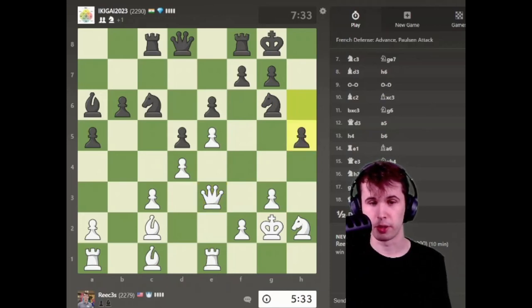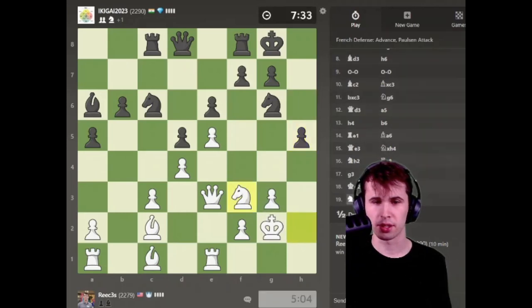I can go Rook H1 and start trying to attack. Knight F3 is another idea. I don't think it matters — I don't know why I'm spending so much time deciding. Let's go Knight F3; my knight is not good on H2 anymore. Let's see what my opponent does.